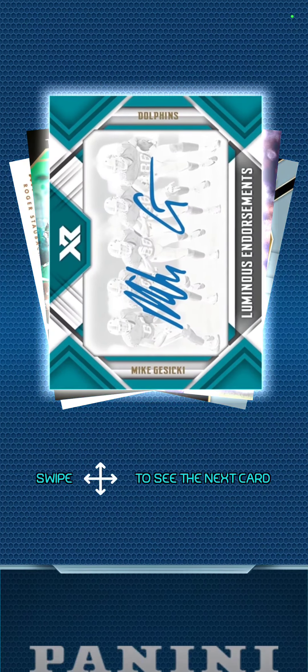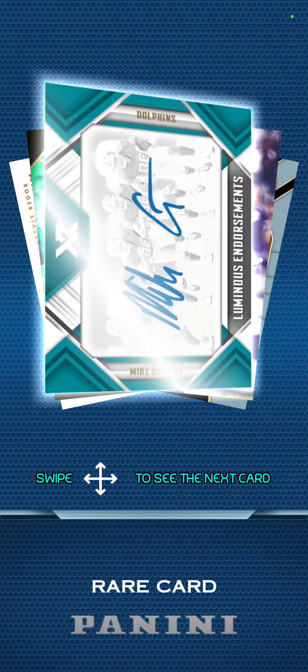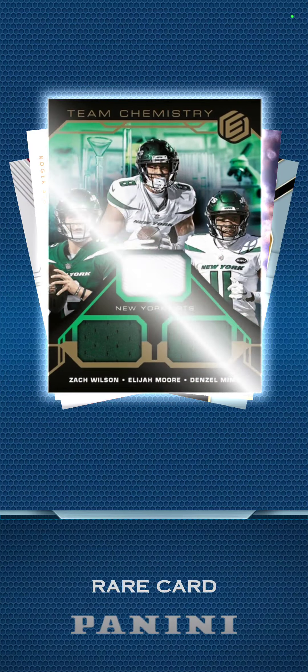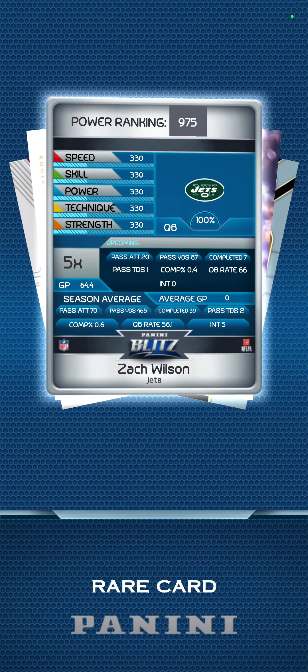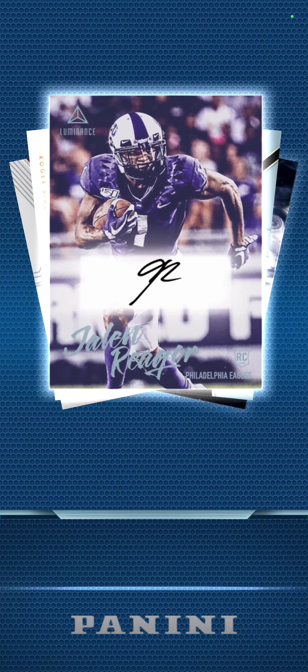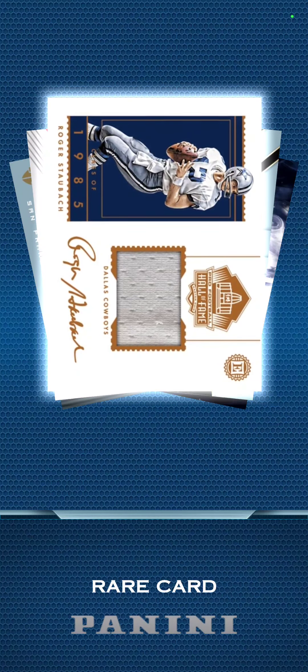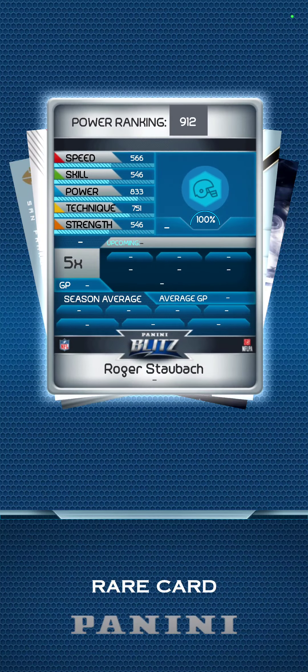Wow, this is cool — Luminous Endorsements, Jazeki. That's a really nice card. Jets — Zach Wilson, Elijah Moore, Mims, Jalen Wager, Stallback, Chris Hogan, Tyreek Hill, Mariota, Bosa, Gore, and Punches. Alright, that's it for now — see you guys!